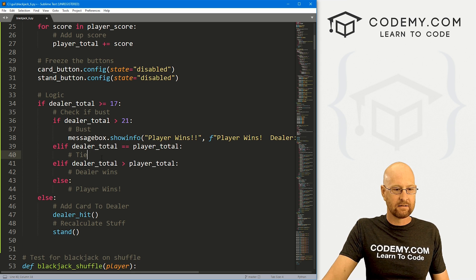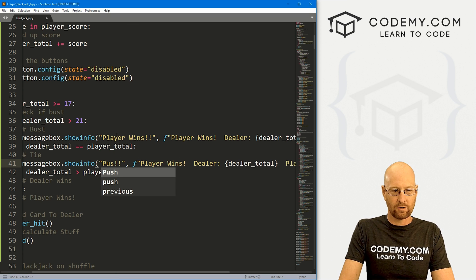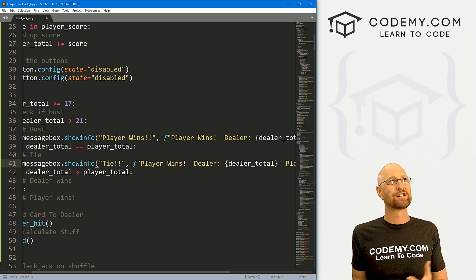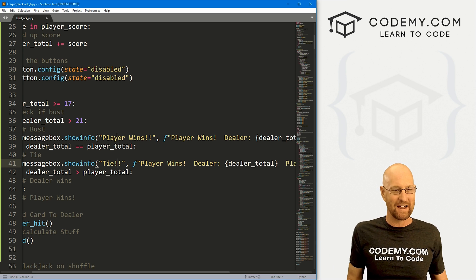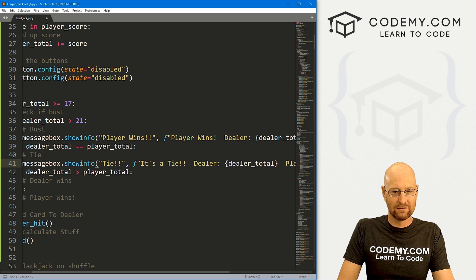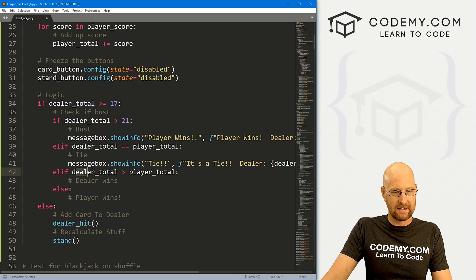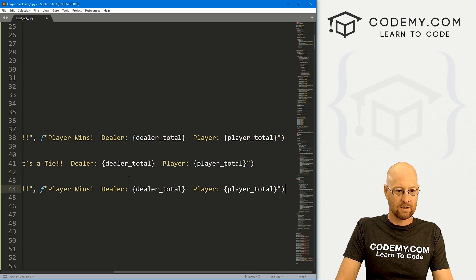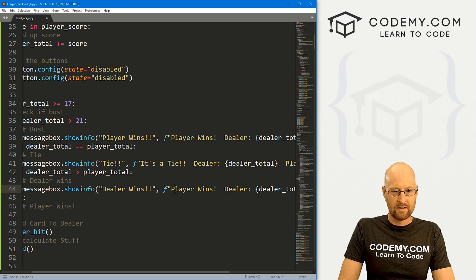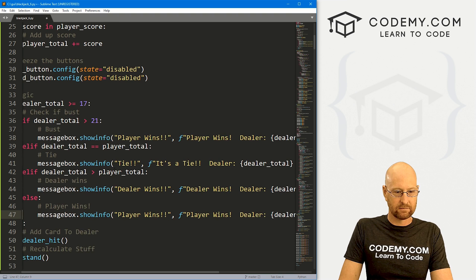Otherwise if the two scores are equal we can say 'It's a Tie' with the scores. Then if the dealer wins: 'Dealer Wins! Dealer: {dealer_total}, Player: {player_total}'. And else the player wins — we've already got that. That looks pretty good.